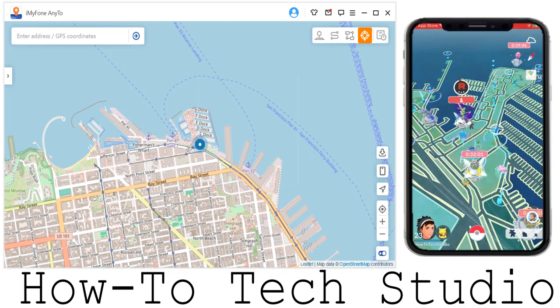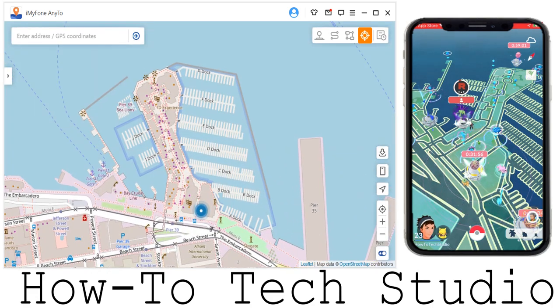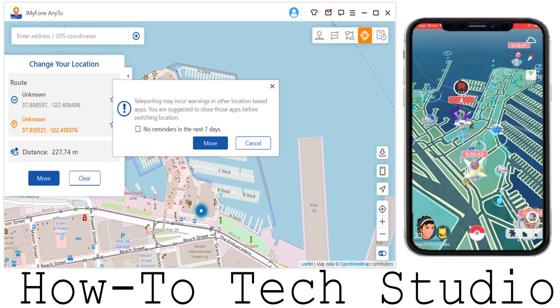We are going to go ahead and get started. As you can see on my screen, this is iMyPhone Any2. It is a wonderful way of changing your location in Pokemon Go without having to go anywhere. The very first feature I want to show you is the teleport option. You can just click and click move and you can use the map for that. As you can see, there will be a warning — essentially that is warning you about the cool down period. If you're not sure what that is, we have a lot of videos on our channel, one of which will be in the description and in the pinned comment. You really must abide by that — you can't just teleport around anywhere without being sanctioned, so you must use that video to make sure you're using this safely.